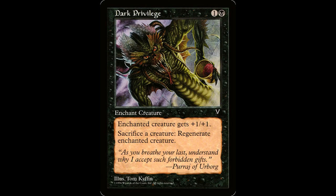Sacrifice outlets include some of the usual suspects: Viscera Seer, Carrion Feeder, but there are some other fun cards as well. Dark Privilege — one and a black for an enchantment aura. Enchanted creature gets plus one plus one. Sacrifice a creature: regenerate enchanted creature. This nasty gram can save Muldrotha from a destroy spell or a board wipe, and is an instant free sacrifice outlet we can activate anytime.